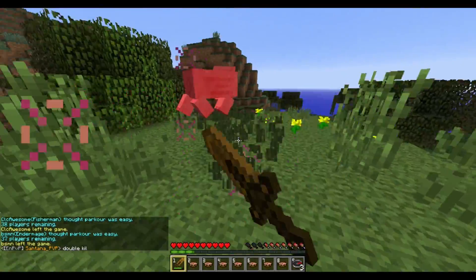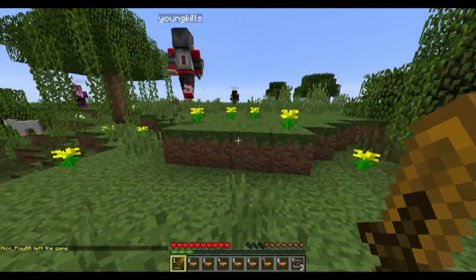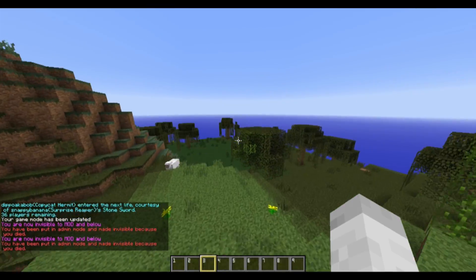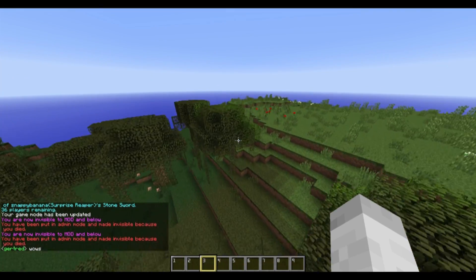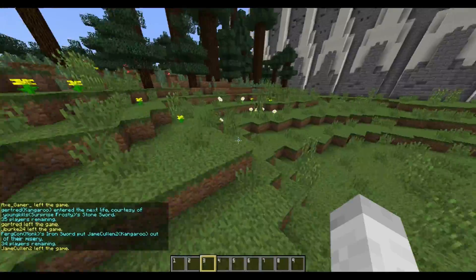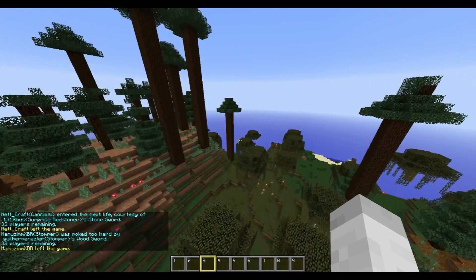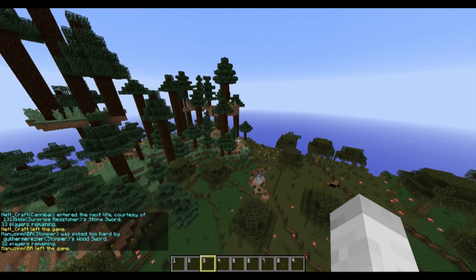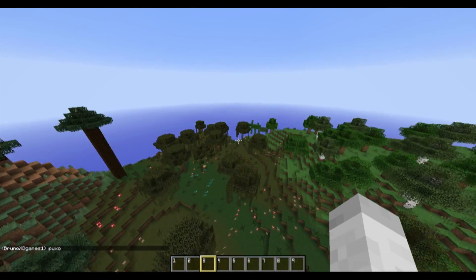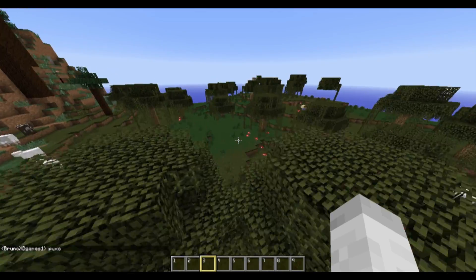Another cool thing about this kit that's not very apparent on most other kits is it really doesn't have a counter. Unlike lots of the other kits in the game, you cannot really counter this kit too well. The moment that you try and counter the kit, there's not really a way to, because you don't necessarily know what kit that person is. Let's say you fought a team of two and you killed somebody who's a Boxer — you automatically have the abilities of a Boxer and can use those to your advantage. One thing to note is when you look at somebody, the pop-up at the top of the screen that tells you what kit they are will show whatever ability they currently have — it will not say that they're a Copycat. So if you see that they're an Ender Mage and they kill somebody, just be aware that they could be something different.